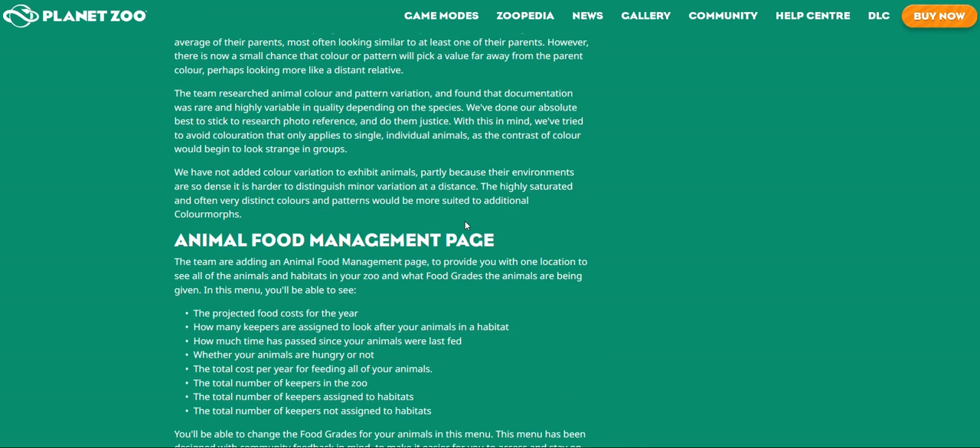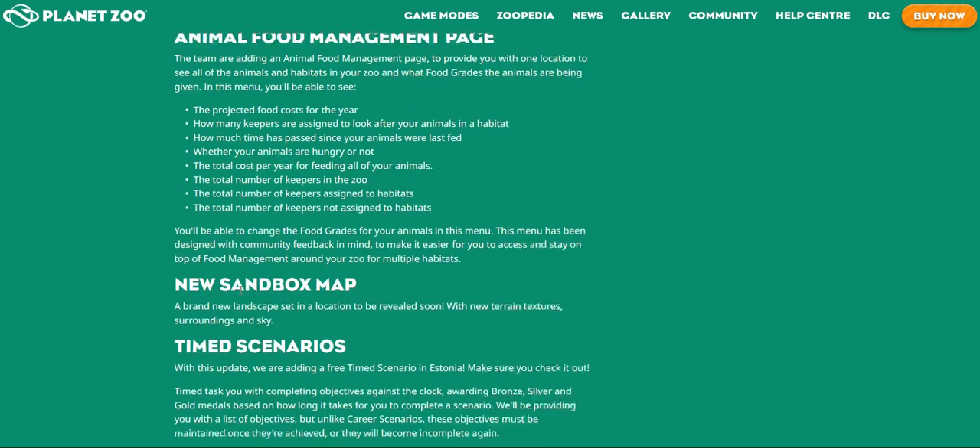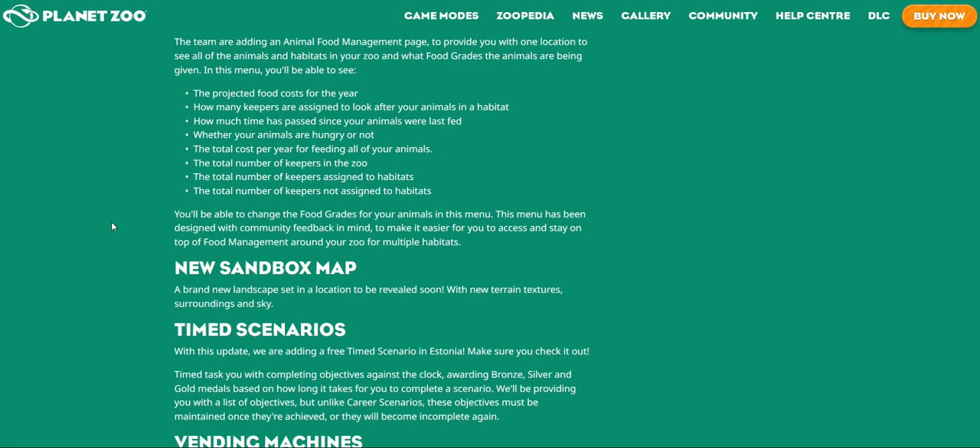Animal food management covers what food grades the animals are given. You can see the projected food cost per year, how many zookeepers are assigned to animals in their habitat, how much time has passed since your animals were last fed, whether your animals are hungry or not, the total cost per year of feeding all your animals, the number of keepers in the zoo, the total number of keepers assigned to habitats, and the total number not assigned.